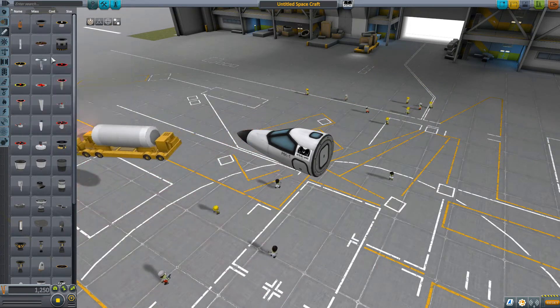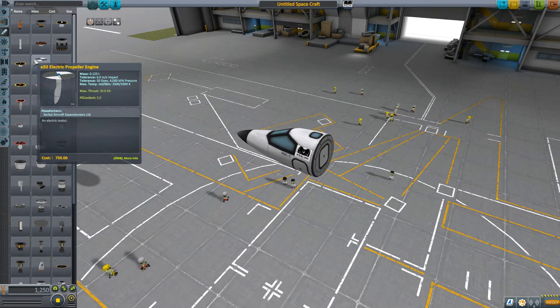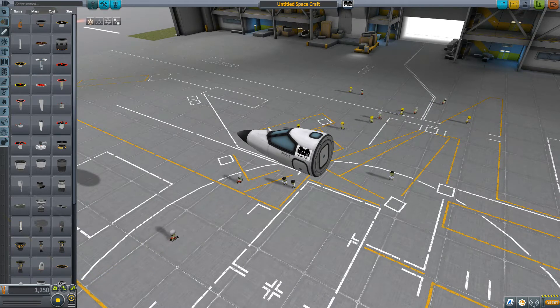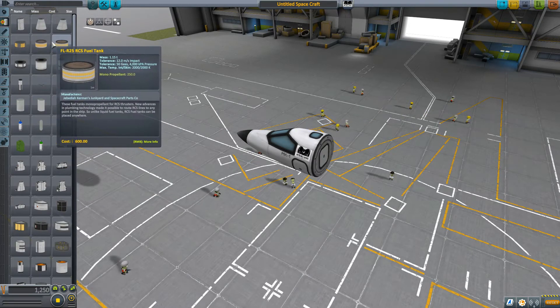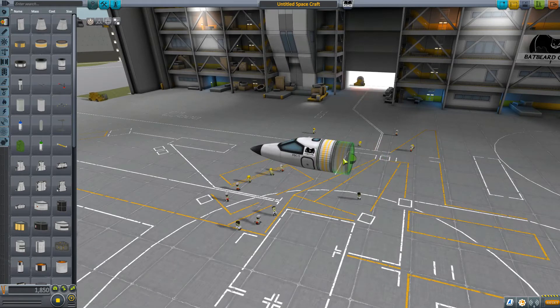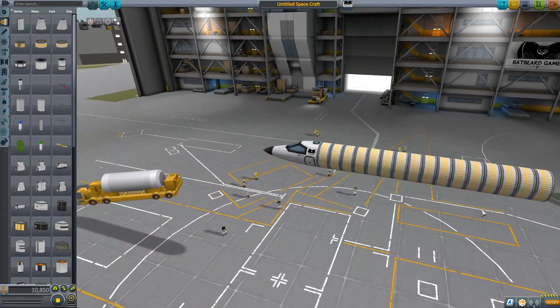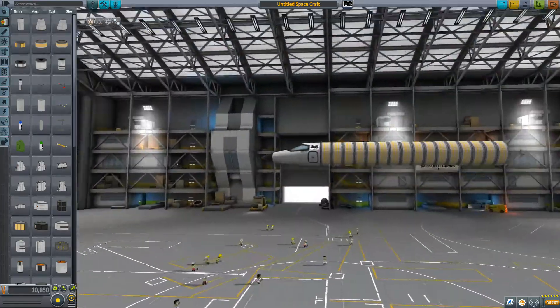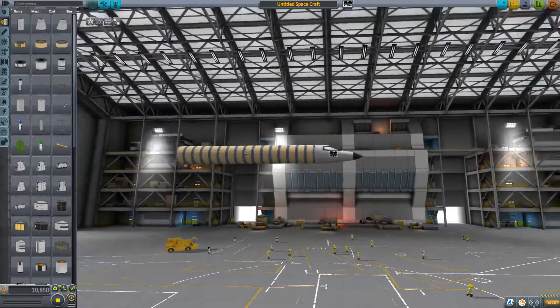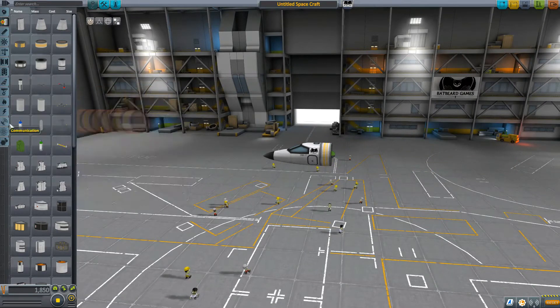I think I'm going to go with a monopropellant engine because monopropellant tends to run a little bit faster for weight, but it doesn't run very long. But we don't need to worry about fuel efficiency here. So we're going to grab this, put it there and then just clone it pretty much. I think that ought to be enough.